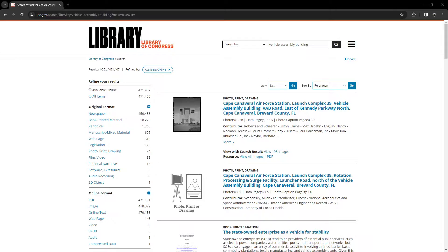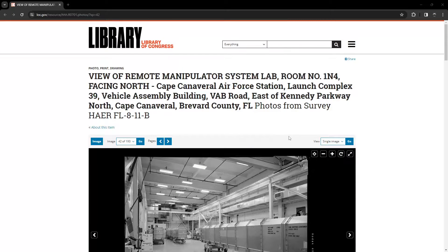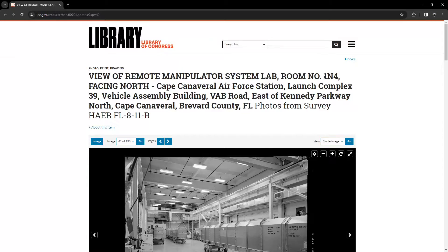I stumbled across an amazing resource: the Library of Congress. It has 193 documents — photos and schematics from the early 60s and from a survey done in the early 2000s. One photo I found was for the remote manipulator system lab, which would be the RMS lab, and more excitingly it's in room 1, area N, room number 4. So now I'm fairly confident this is the RMS lab on floor 1, area N, room number 4 — though I still don't know exactly where that is.